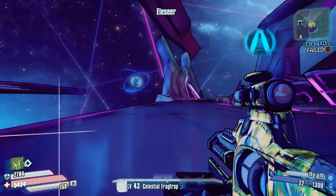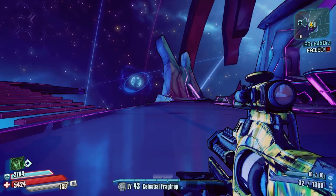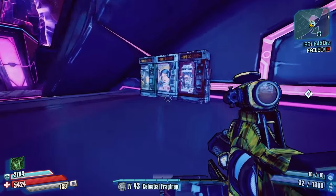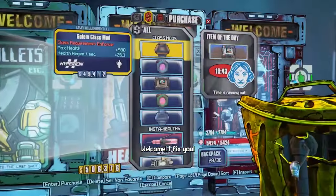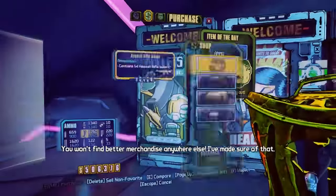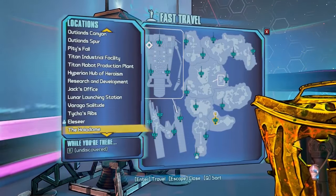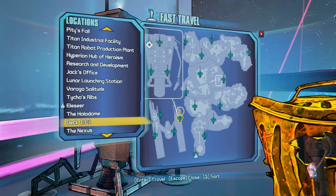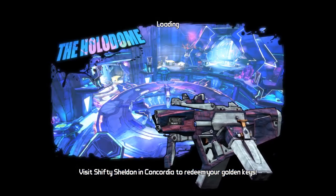Hello everybody, welcome back to another episode of The Hunt here on Borderlands: The Pre-Sequel. Today we are returning to the Pre-Sequel after a long time in Borderlands 2 - a very successful time. The last two episodes got four drops including the Cobra, which is huge, so really happy about that.